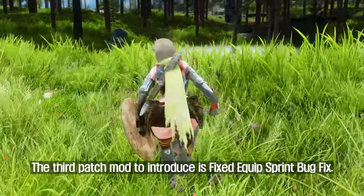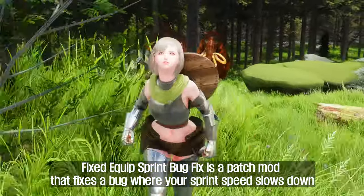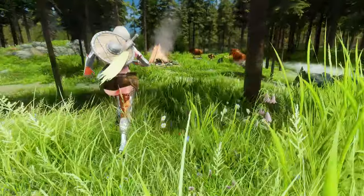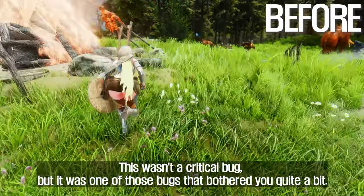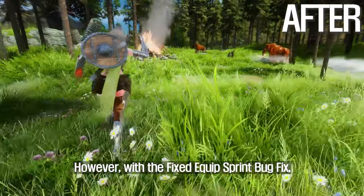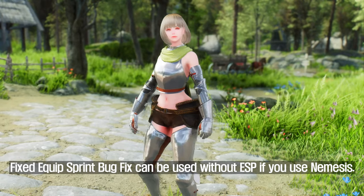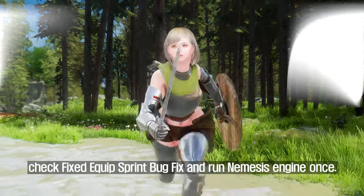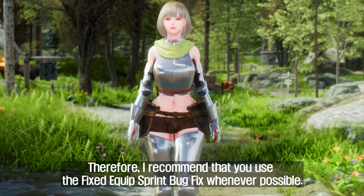The third patch mod to introduce is Fixed Equip Sprint Bug Fix. This patch mod fixes a bug where your sprint speed slows down when you draw out your weapon while sprinting — you previously had to stop the sprint and press the sprint button again. It wasn't a critical bug, but it was one of those bugs that bothered you quite a bit. With Fixed Equip Sprint Bug Fix, you can now comfortably take out your weapon during a sprint. It can be used without ESP if you use Nemesis — just run Nemesis, check Fixed Equip Sprint Bug Fix, and run Nemesis Engine once.